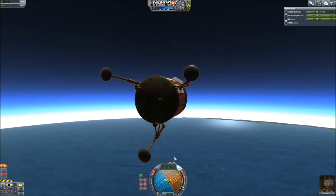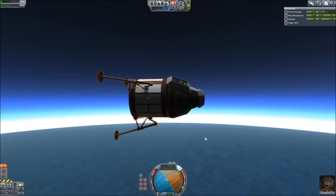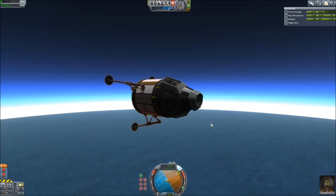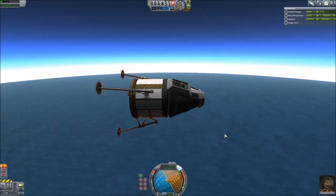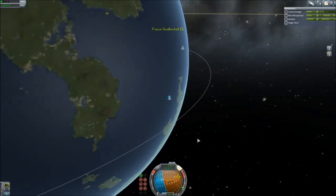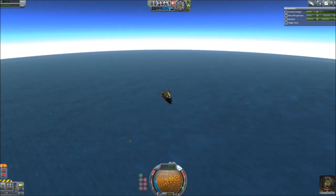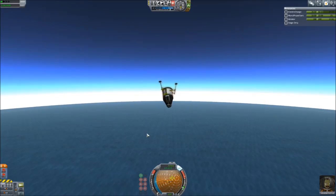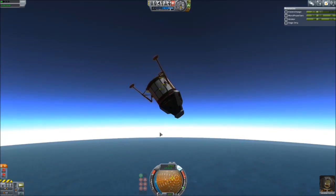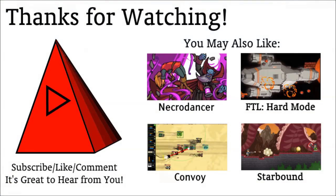Of course, the other side of the coin is that Valentina entered the atmosphere 200 meters per second faster. Still, lesson learned - we have new gauges for what parts are going to overheat. Jebediah, god rest your soul, you have no parachutes and you're about to splash down way too fast. This is Asher with Kerbal Space Program patch 1.01. Stay tuned for more Kerbal spacing action in career mode and otherwise - thanks for watching, see you next time.